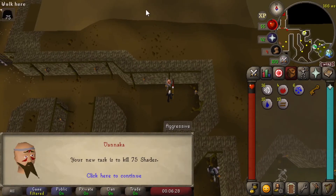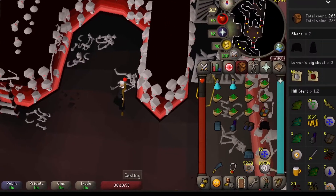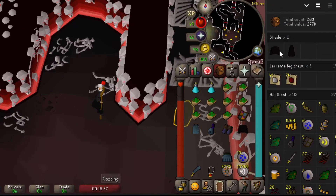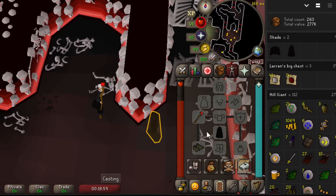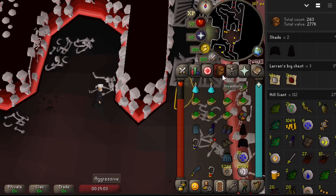I got a Shades task. If you kill them in the Stronghold of Security, they drop the Shade robes, which are pretty much just slightly worse than monk robes, but it'll be nice to get my hands on something with a bit of a prayer bonus. I got incredibly lucky — I only had to kill two of them and already gotten both the top and the bottoms. The top gives plus five and the bottoms give plus four, so a total of plus nine prayer bonus, very nice compared to the plus zero I had previously.